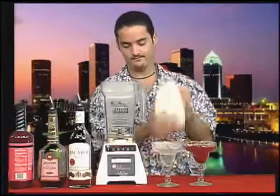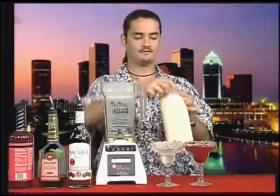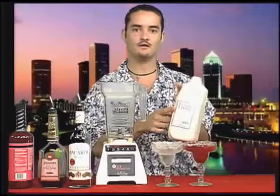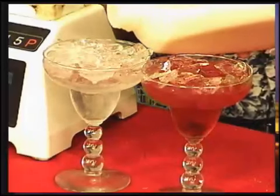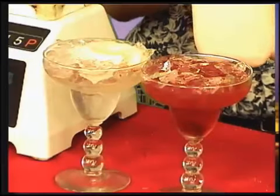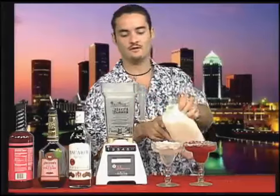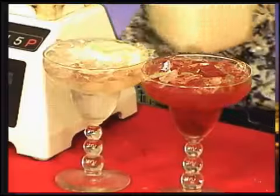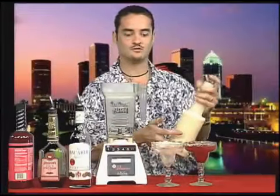For the pina colada, I have a pina colada mix — they come in all different brands. You can get Dailies; this happens to be Fruit Fraze, a product of Lanakai who delivers the slush puppy things. Another way a lot of people make pina coladas is with pineapple juice and something called Coco Lopez, which is just a can of concentrated coconut. I'm going to put a splash of pineapple juice into my pina colada.